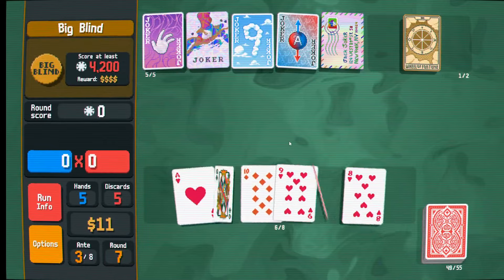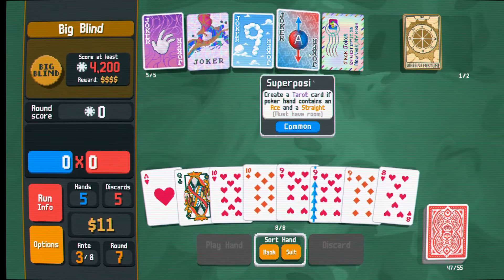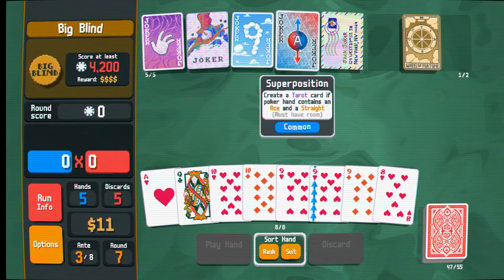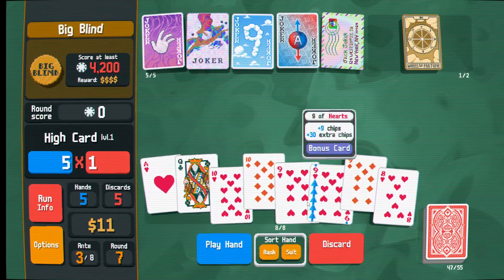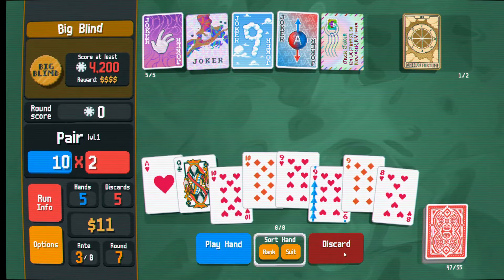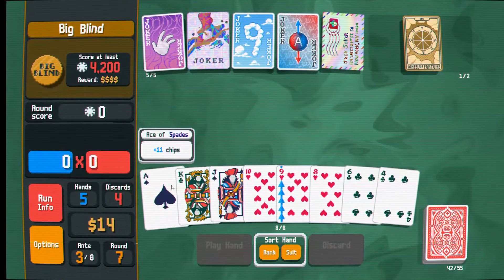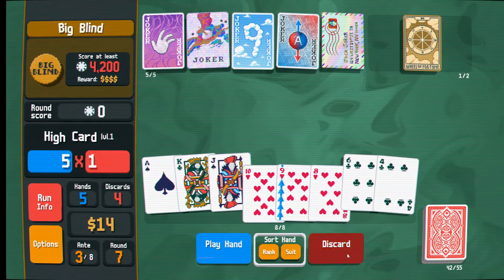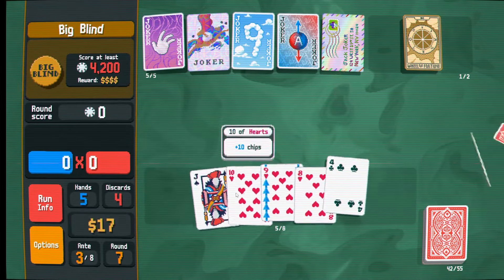We can take the extra hand every round too. It also serves as a sort of income because we get $1 of interest every $5 we have. Technically it lowers our interest, but we have a max of $5 of interest per round. I could take the Jumbo Buffoon Pack but I'm actually pretty happy with my setup at the moment, so let's just run it.